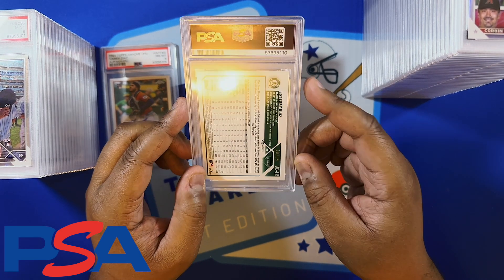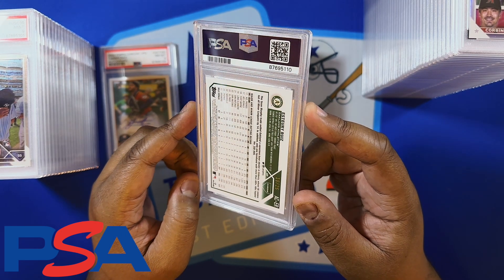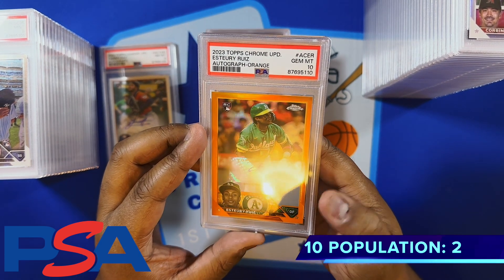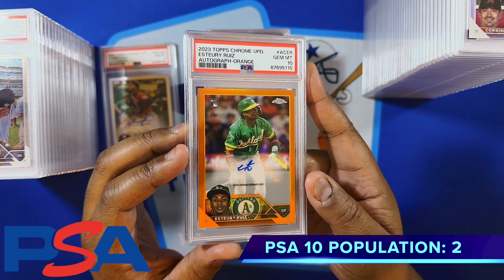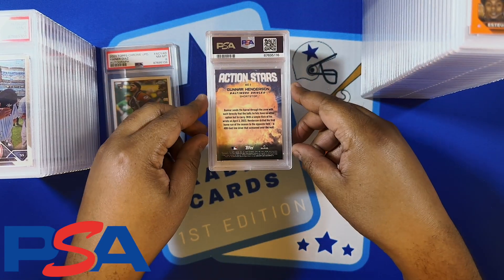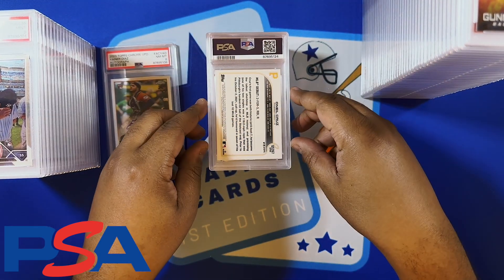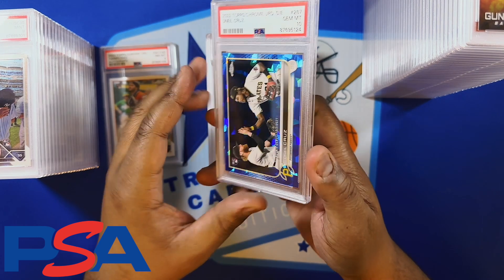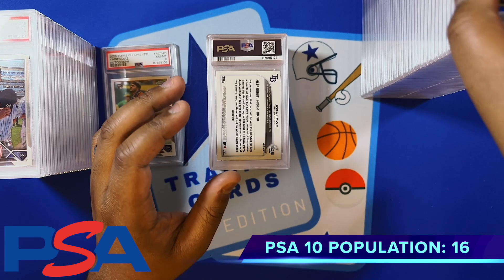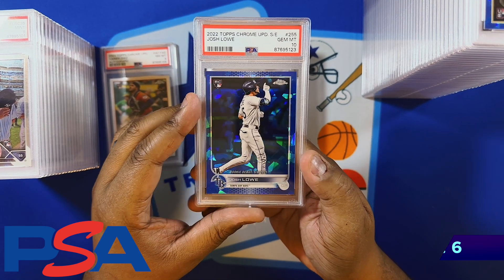Got Estory Ruiz — hopefully I'm pronouncing that correctly — this is 10 out of 25, and we got the 10 on the orange rookie autograph out of 25. Nice card for that rookie. Got a Gunner Henderson action stars insert — 10 on that one. O'Neill Cruz — got a 10 on his sapphire rookies update card. Got a Josh Low update rookie — got 10 on the sapphire.